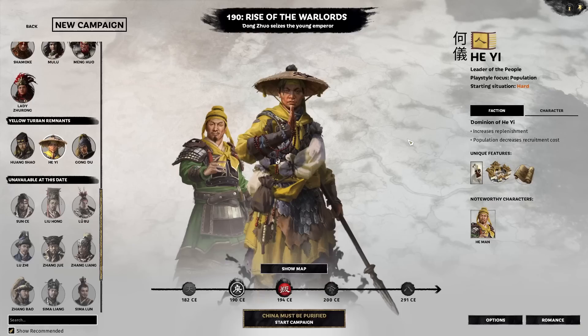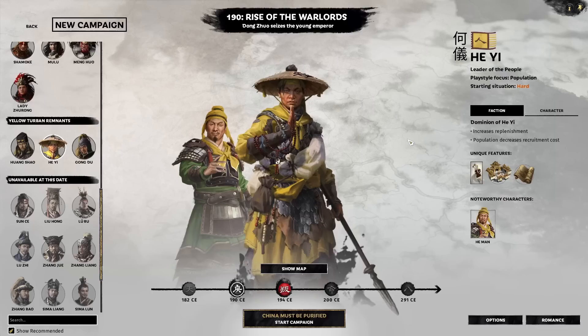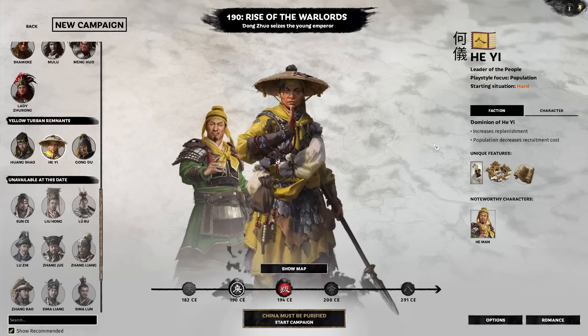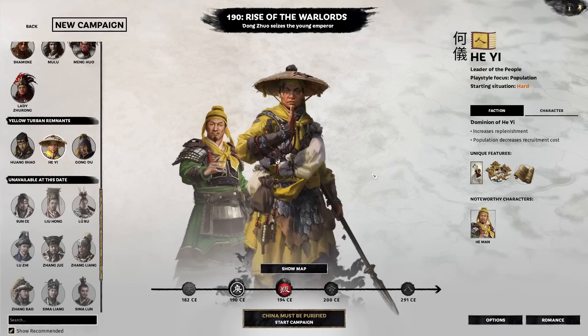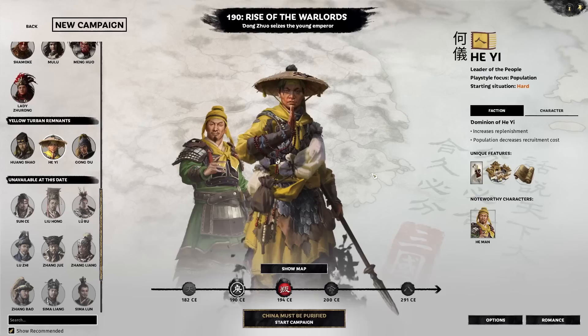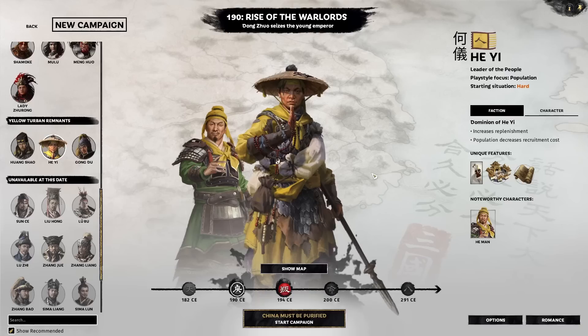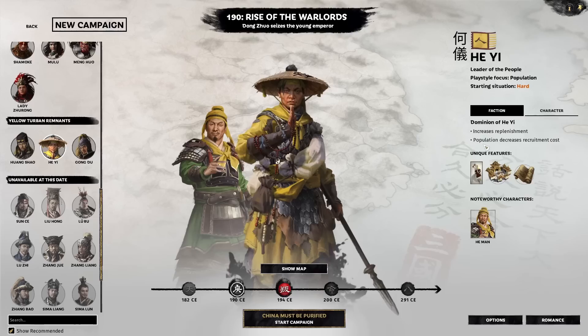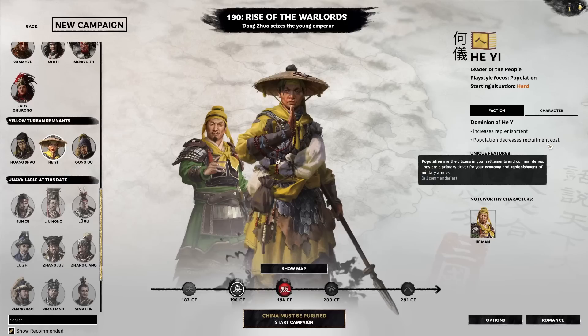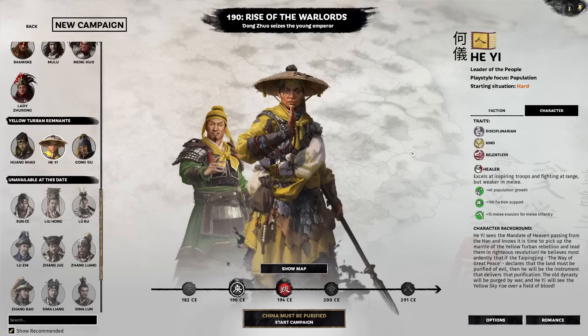He is probably hands down the easiest faction to play in the game and probably the best faction to play the 'This Is Total War' achievement with, because his faction mechanic revolves around replenishment. His base replenishment rate is 20% from the start, and by getting a forge building — as covered in last week's Huang Shao episode — you can get up to another 20%. So in the very early game you can enjoy up to 40%+ replenishment. He also has mechanics that work well with massing armies. His second specialty is that population will decrease recruitment cost, which is more of a mid to late game scenario.